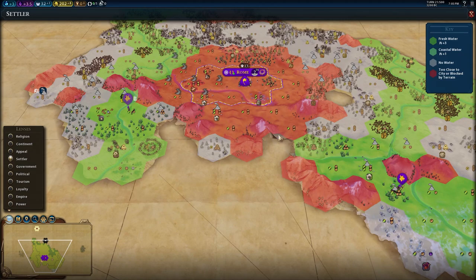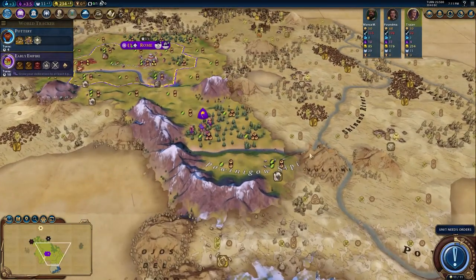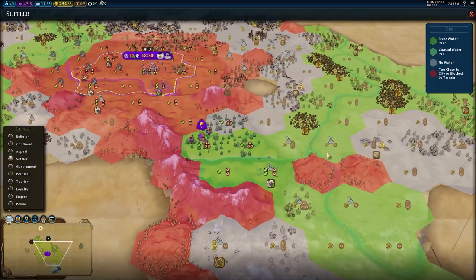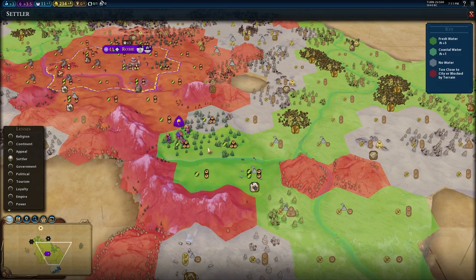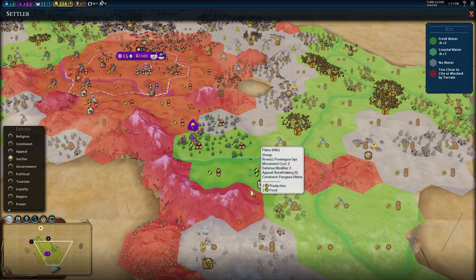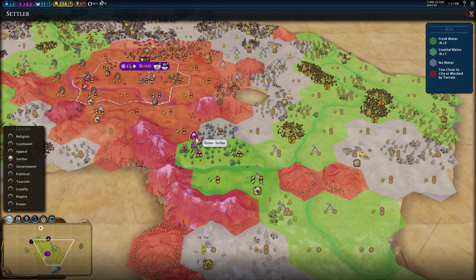Context changes things — we found a tribal village which gave us 20 faith on standard speed. That means we were originally going to settle the incense because we'd plugged in the urban planning card which gives plus one production for all cities, but there's no need to do that anymore. Looking at this spawn, with so many hills and getting a builder to improve the wheat or the sheep, we can get a nice 2-2 base and then start working on other things. The campus spots here are nice. The other spot to consider is the one southwest, but this city here lacks food and isn't very hilly, so it would probably be a spot for later when we need more cities. So we're going to send this settler down south.